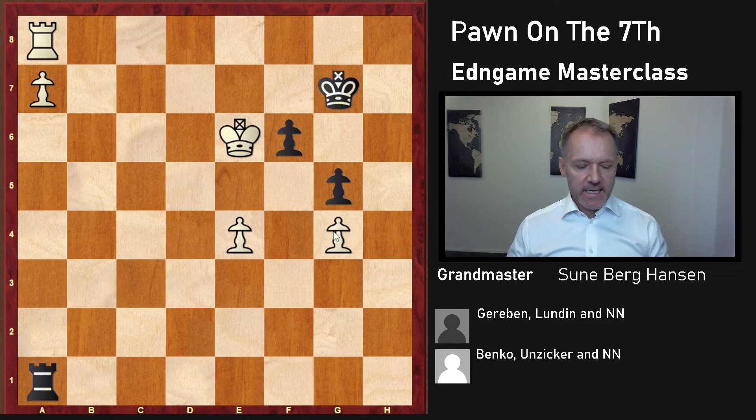The thing is, even if you win this pawn, it's still a draw because black can stay on these two squares. But if it was an f-pawn, then it would give check here, forcing the king either to go to f7 or f6 or allow the pawn to queen. We can have that in a later video - it's rather instructive when this wins and when it doesn't.